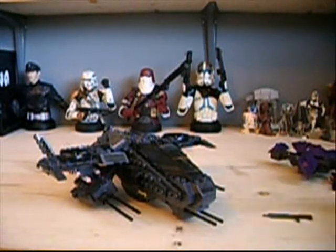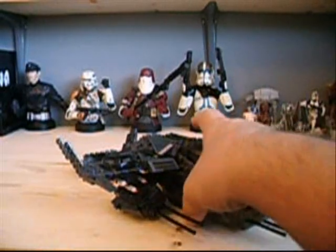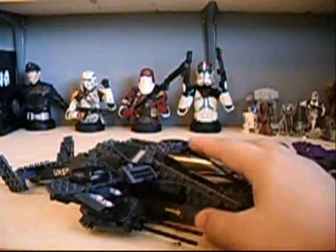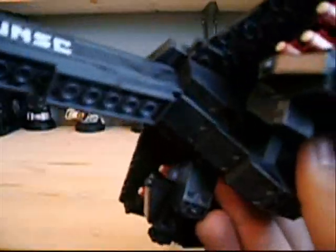Now for the main part of the set - the Hawk. It's a different and updated version from the first wave, in an ODST desert camo color scheme. It's not an actual vehicle from the Halo series, just something they made up, but it's really nice and quite large - even longer than the Scorpion and almost as long as the Pelican. It has an opening cockpit, though it's a bit hard to fit a figure in. Under the wings are cannons that move up and down, twin machine guns, and three rockets on each side.